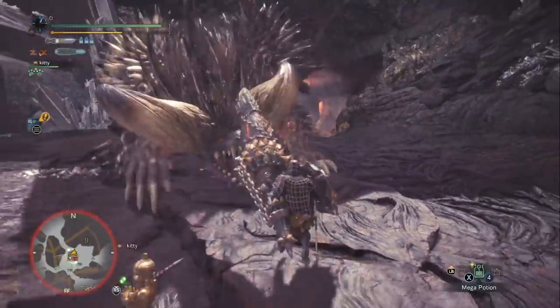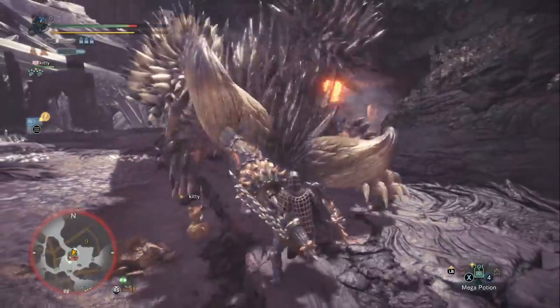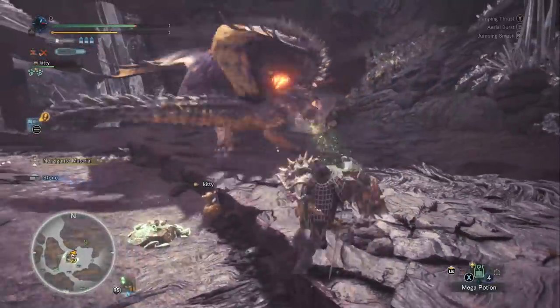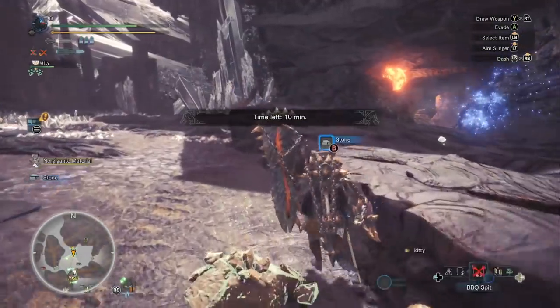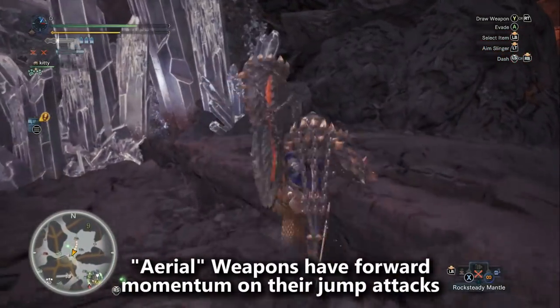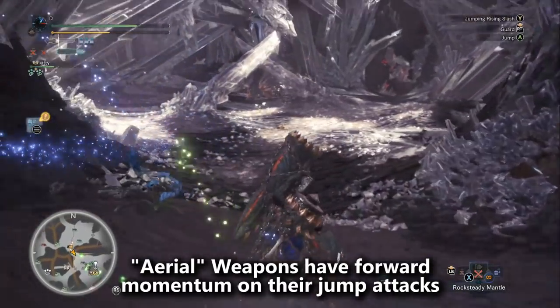He's clearly been practicing it for a long time, and I feel like anyone can really enjoy the benefits of these techniques, so what I'm going to do is teach you exactly how to get it done. There are only a few weapons that are actually able to do this, and the reason why they're able to do it is because on their jump attacks they actually have forward momentum, and this is what allows you to jump back onto the ledge that you started on. You're going to jump off a ledge and jump back onto it while you're attacking.